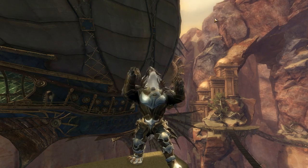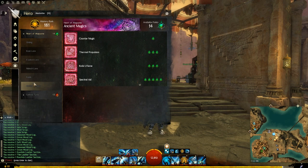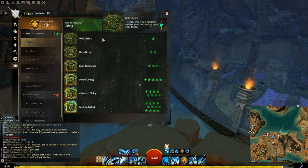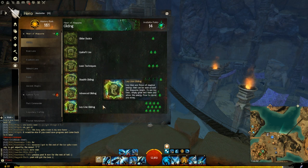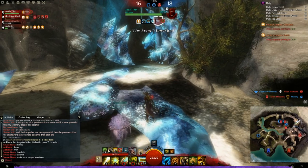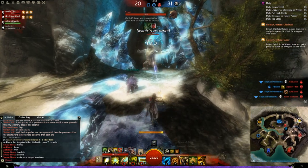Players unlock masteries by fully training a selected mastery track by gaining experience — anything that gives experience points will help level up the mastery track. Once you max out the experience bar for the selected mastery and spend the requisite number of mastery points in the mastery tab of the hero window, you unlock that ability. For example, select the gliding mastery line and you can learn different abilities and improvements to gliding. Heart of Thorns, unlike most expansions, didn't raise the level cap, so level 80 remains the max, and the mastery system is how you continue gaining experience and unlocking new abilities.